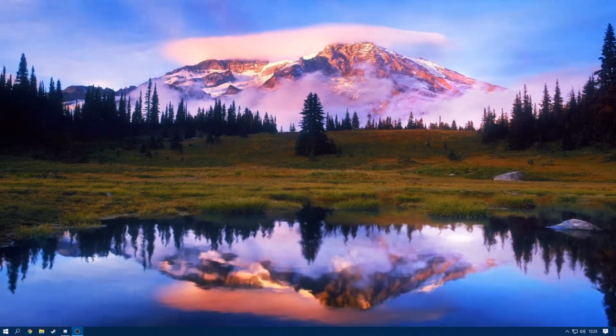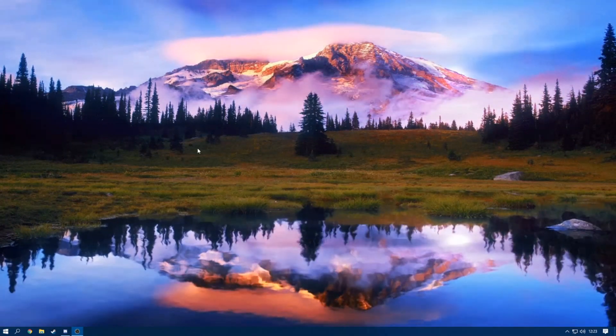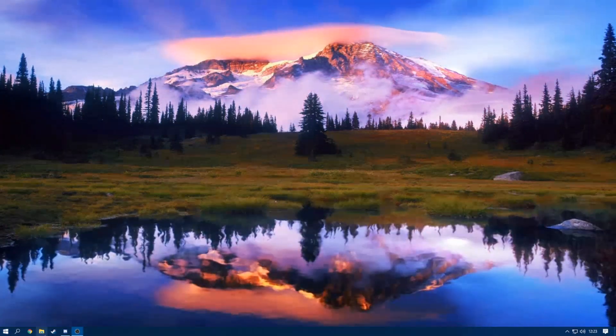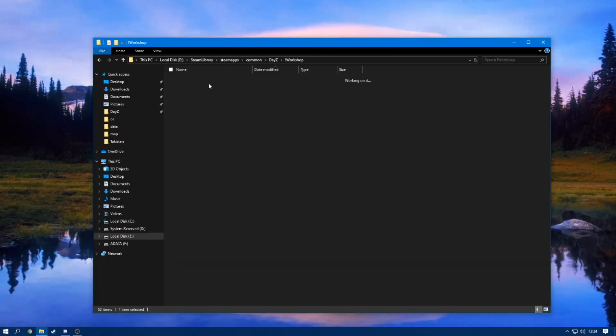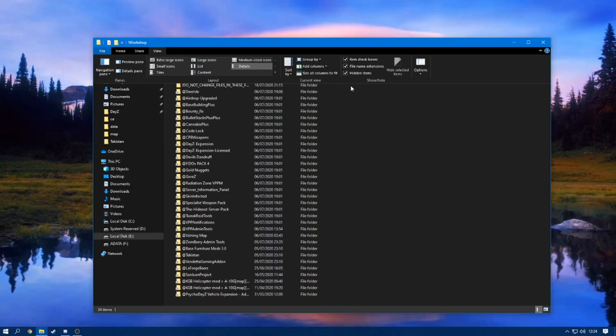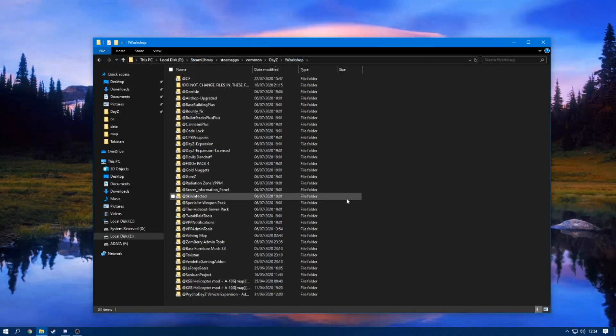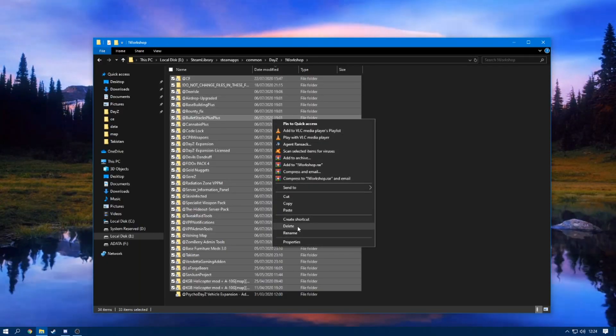Now if you're still getting the same issue from that mod you've recently uninstalled, go back to your DayZ route. Inside the DayZ workshop folder — remember you need to have View Hidden Items enabled so you can actually see where these are. Just highlight them and right-click, then delete them.